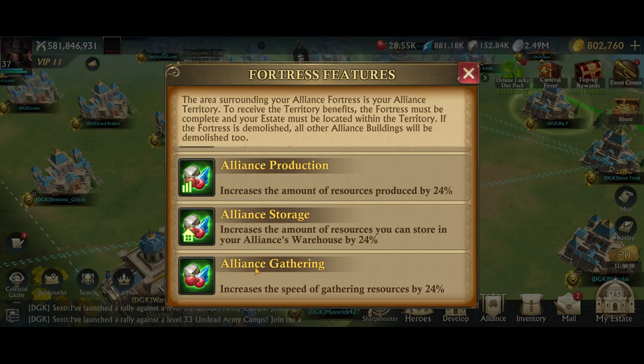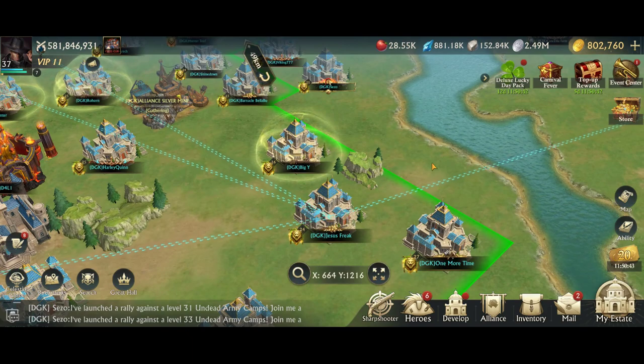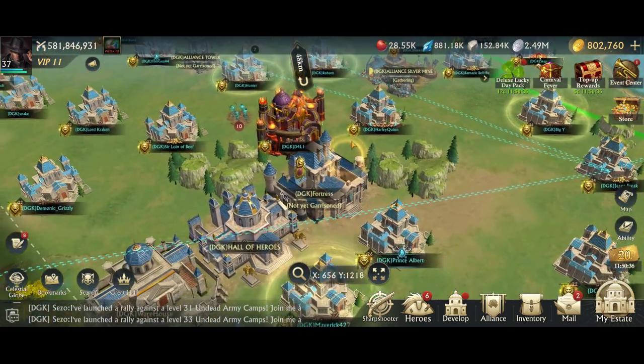You do want to make sure you are in your hive, because you won't get these buffs if you are outside. Scrolling down, there's also increased gathering speed by 24%. There are some nice buffs from being within the hive, and you have to be fully within the hive — you can't be half out and half in. You have to be fully within this green line to get these buffs.